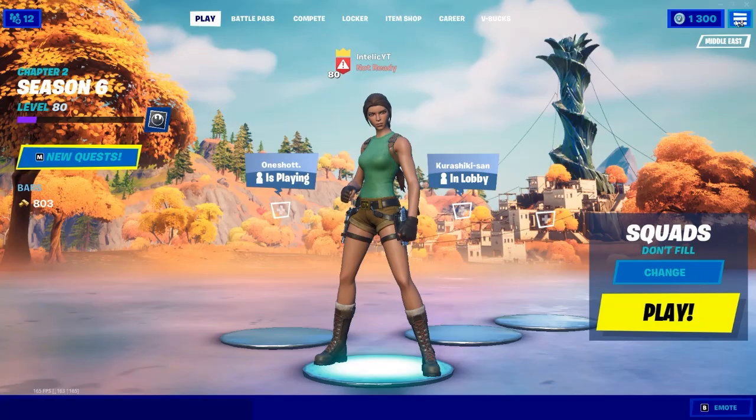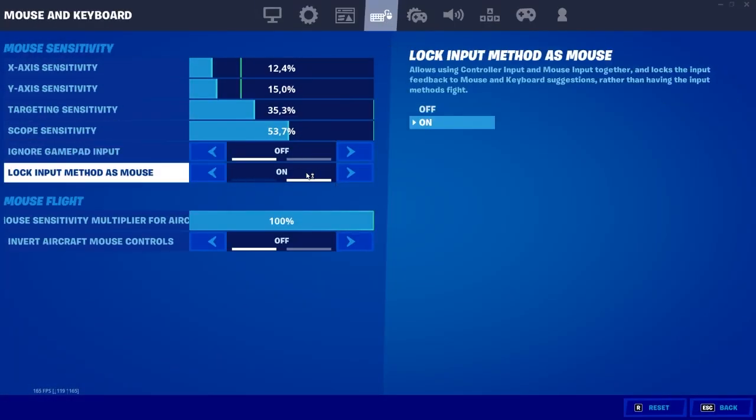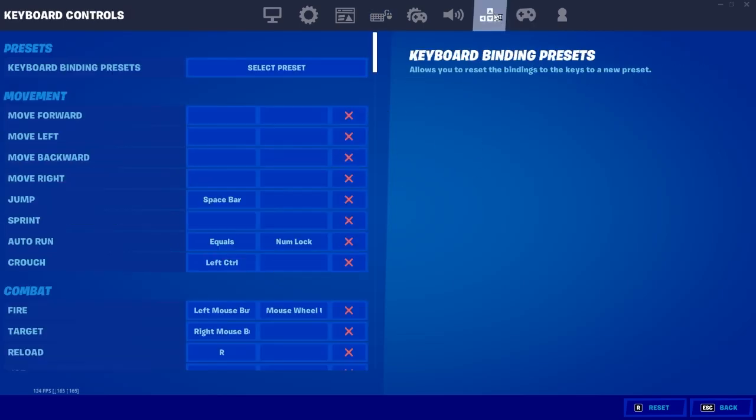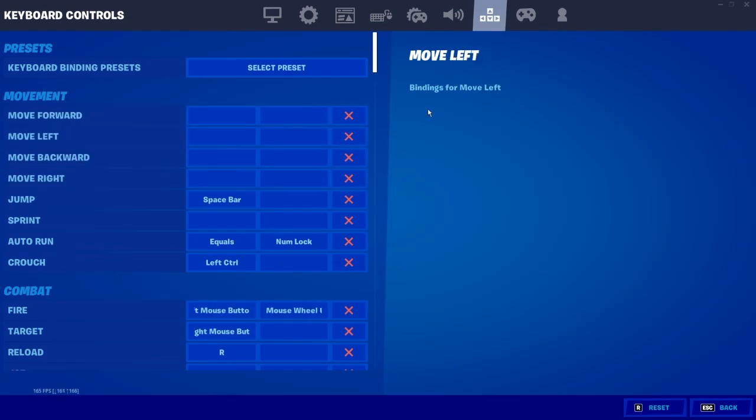After you install it, open the app. The first thing you want to do is go to your settings and turn on 'log input method as mouse.' After you turn that on, you want to remove all your movement binds, which I already did in my case.